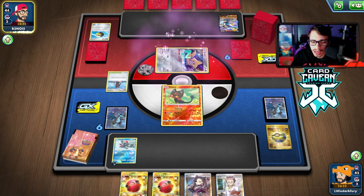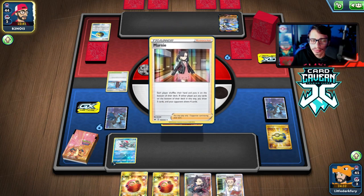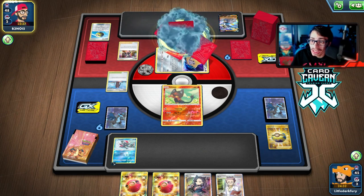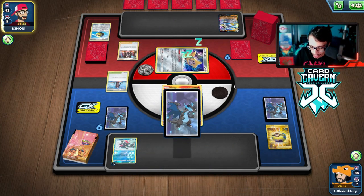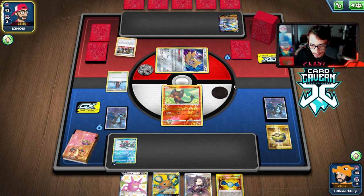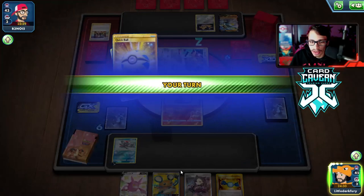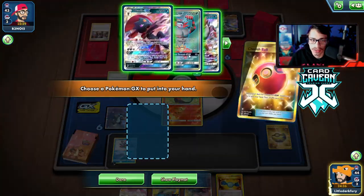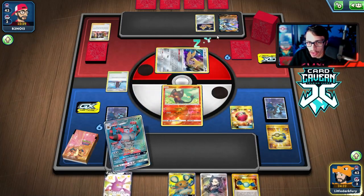There's a Korrina's Focus. They are going to Marnie me - I was right. Now I wish I had Cherish Balled for something earlier, but I didn't expect them to actually Marnie me. Let's see what Marnie gets us. Oh okay - I see a Rare Candy, that's a good start.